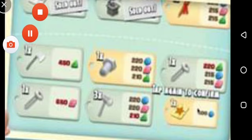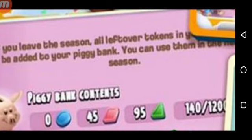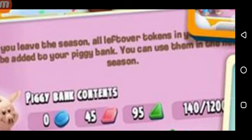Before, your unused tokens used to go wasted every season — you could not store anything. But from now on, they will be stored in your piggy bank and you'll be able to buy more things. For example, you can buy boosters, screws, bolts, or anything in the game that you want but couldn't buy before. And here it shows that if you leave the season, all leftover tokens will be added to your piggy bank. You can use them later in the next season. Even after getting the piggy bank, if you don't want to use its contents, you don't have to worry — you will be able to store them forever. They will be transferred to the next season and keep collecting, so you can buy things from the piggy bank contents whenever you want.